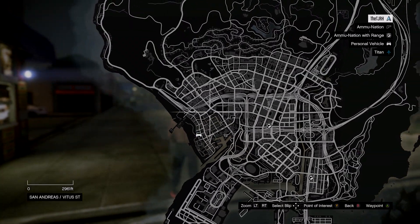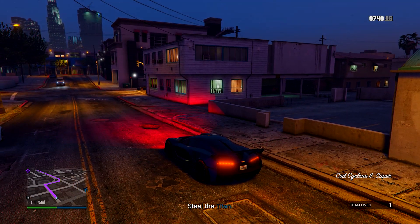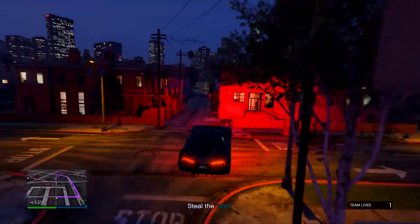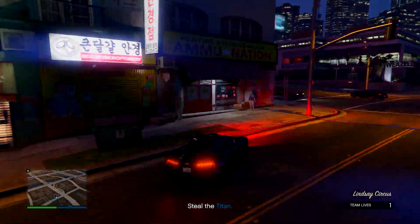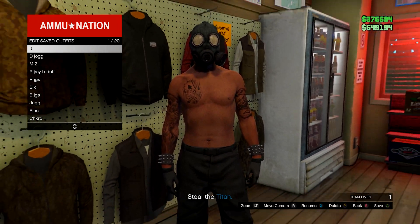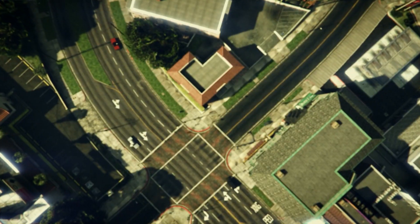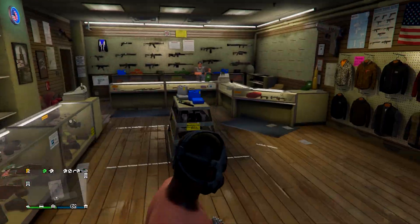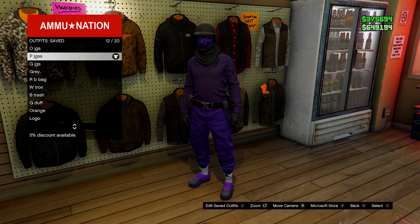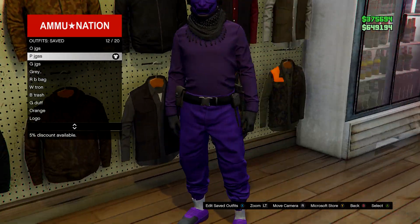When you load in, you should notice the peach plate carrier has disappeared and you also have the gas mask. From here, go to the ammunition store in the mission and inside save this outfit to slot one — overwrite the save. Then go to the job using your phone. Go back to an ammunition store, go on outfits, and equip any outfit you have with the belt you want to merge on. I'm going to use this one as I have the paramedic belt on it, however you can use any other belt in the game.